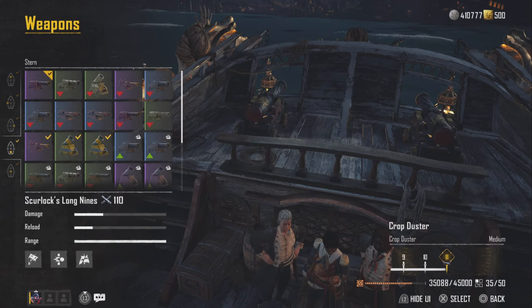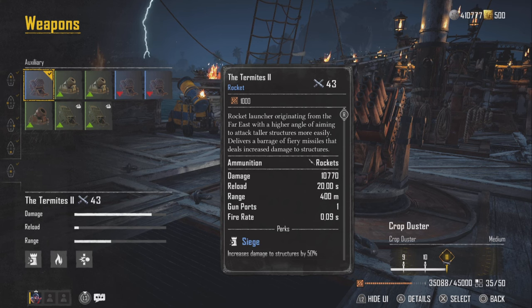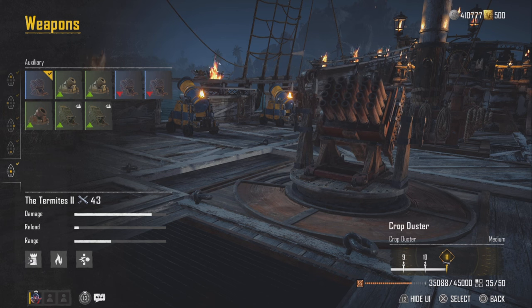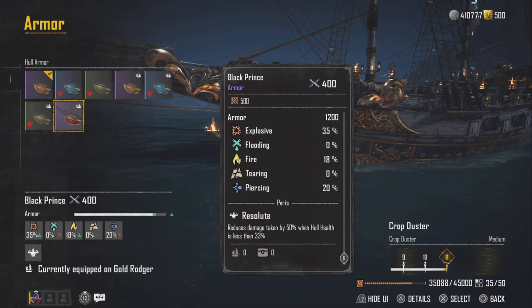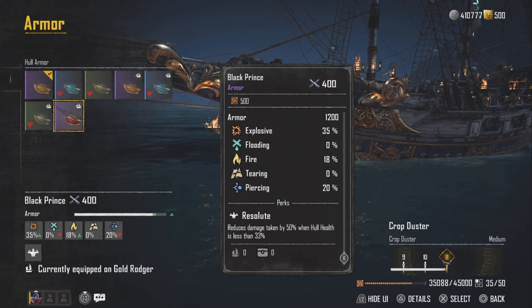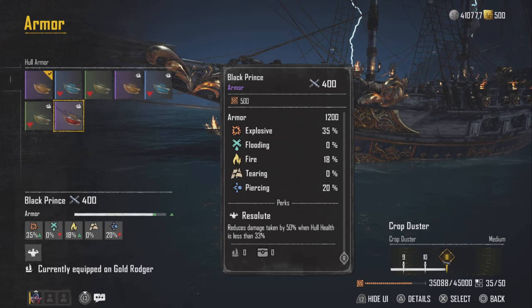For our stern, we're going to be using Sherlock's Long Lines. If you don't like Sherlock's Long Lines, you can use whatever, but I'm using it for the Mast Breakers — so if enemies are chasing us and we're trying to get away, we can break their sails. And for our auxiliary, we're going to be using the Termites for PVE fun against those buildings.